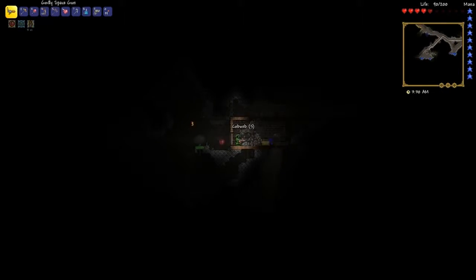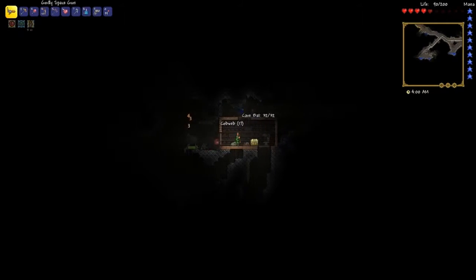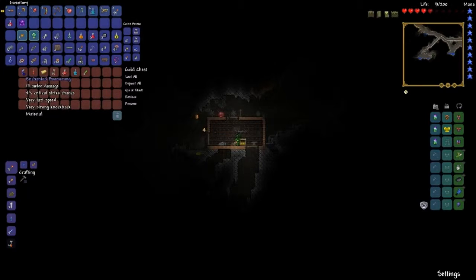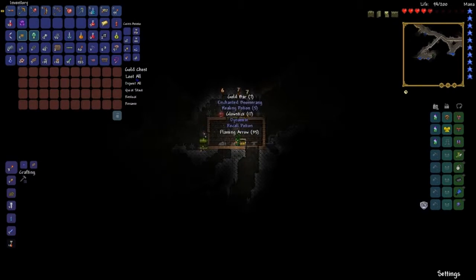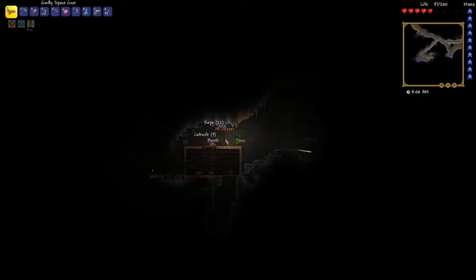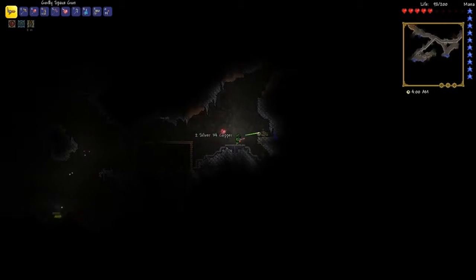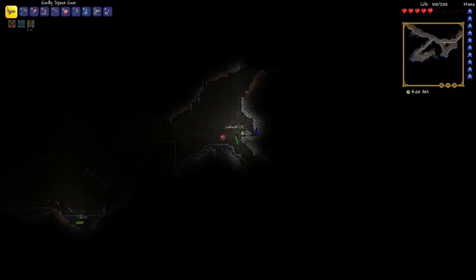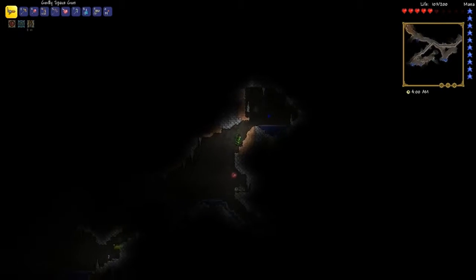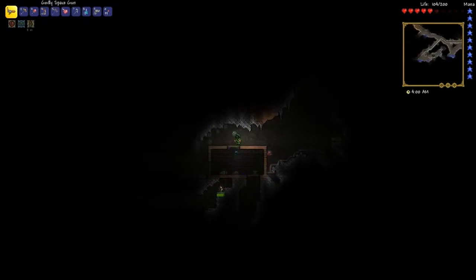Let's check out this chest. Enchanted boomerang, some dynamite, gold bars, more recall potions, and better healing potions — that's pretty good. But still not exactly what I'm looking for. All I want is a magic mirror so that I can teleport back to my base when I need to, without having to use recall potions. Well, that's too much to ask for.